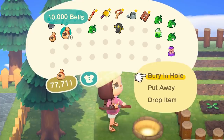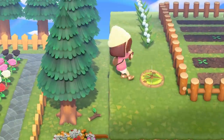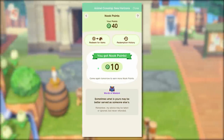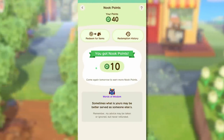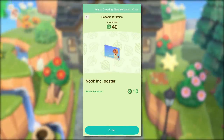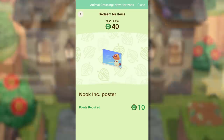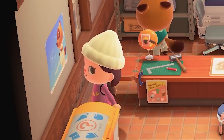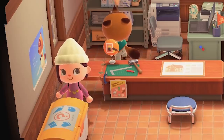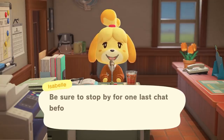Speaking of Nintendo Online, the app's getting an update as well, and a very interesting one. We'll be able to earn Nook points once per day — I'm assuming this is a way to get more people to use the app, but I'm all for it. You can redeem these Nook points for various items. One option they show is the Nook Inc. poster that we currently see in Resident Services. I'm very much looking forward to what else it'll give us. I want Isabelle's notebook — I've been staring at that thing every morning for the past year.